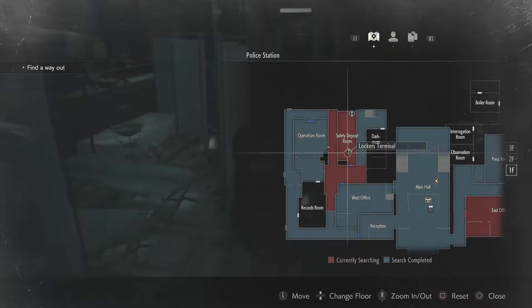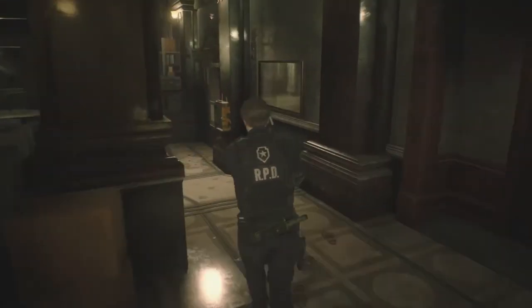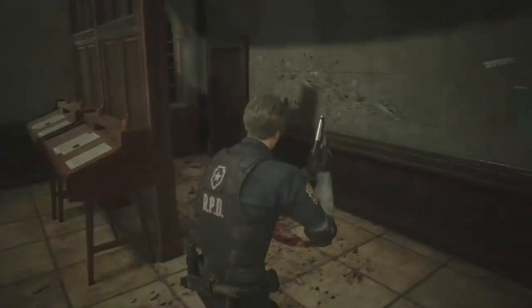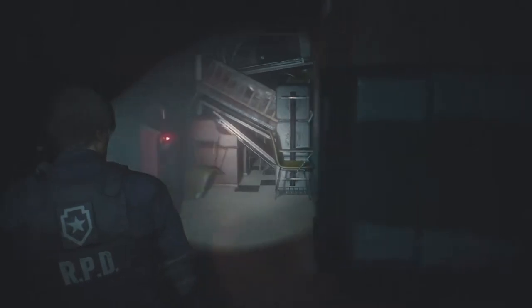Locker terminals — okay, safety deposit room. Looks like we're going this way. Hopefully nothing's changed too much. I hate the Lickers so much — they're so much worse in this game.